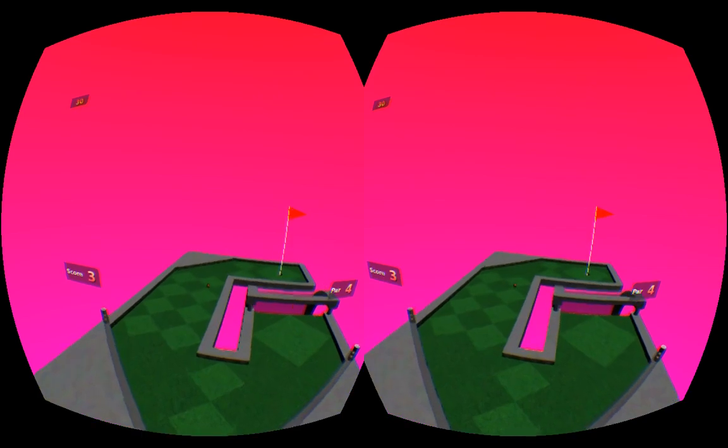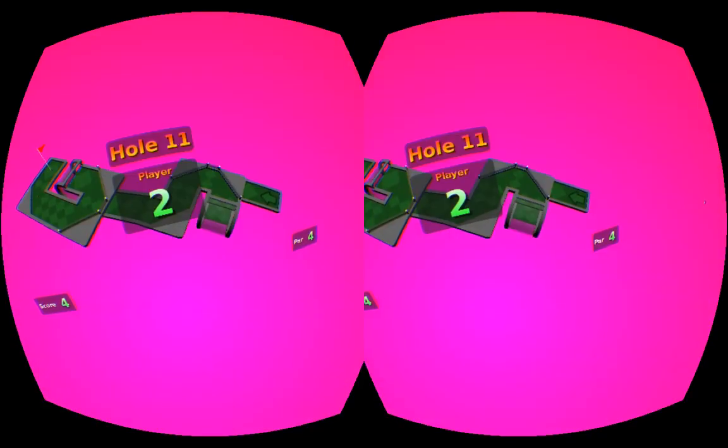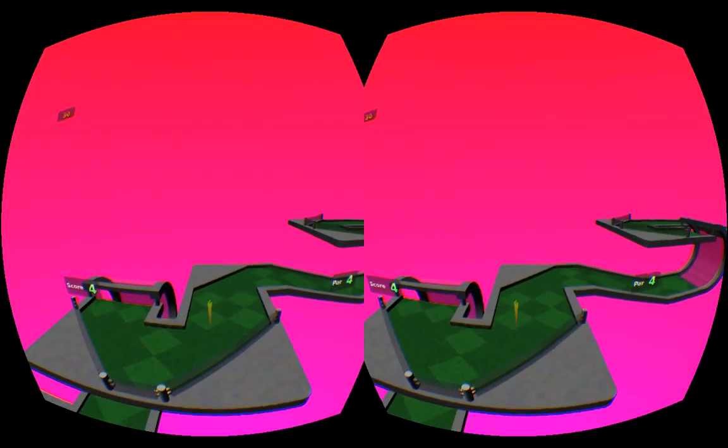HMD mode in Neverputt provides some welcome flexibility to the game's limited camera controls, making lining up shots along slopes or around obstacles much easier.